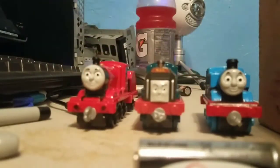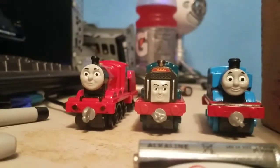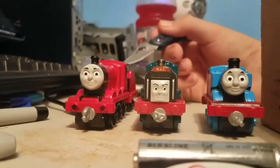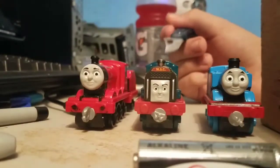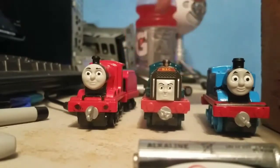Here's Frankie next to Thomas and James. As we already know, James is a tender engine. Frankie is a normal-sized diesel. She is a Hudson class 060T.